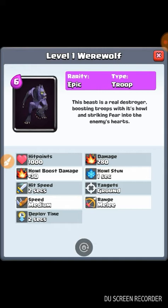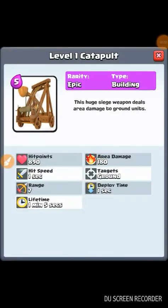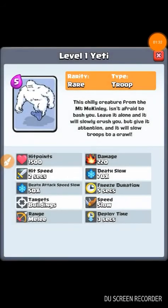The next card is the Catapult. A lot of people were asking for a catapult on the Supercell forums, so I decided to make the card. It costs 890 elixir and has a lifetime of one minute 55 seconds, after which it destroys itself. This huge siege weapon deals area damage to ground units. Area damage is really good — deploy time is also great.